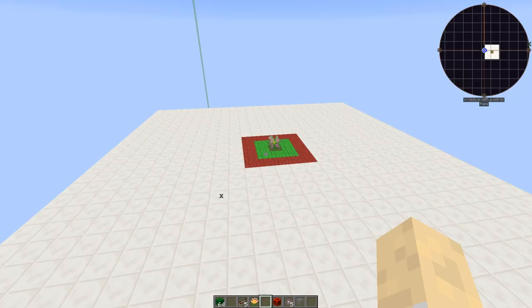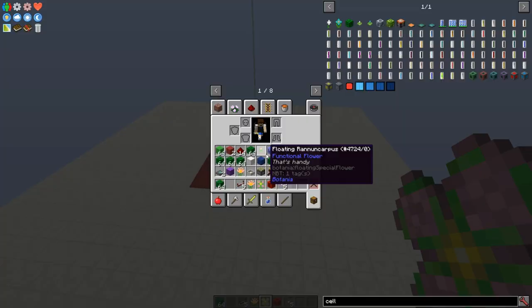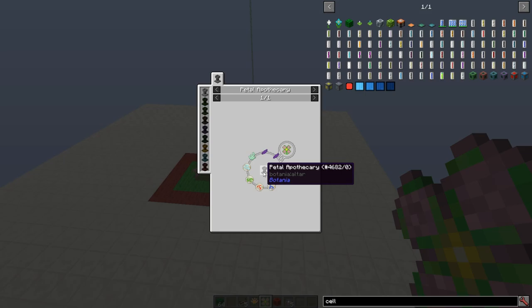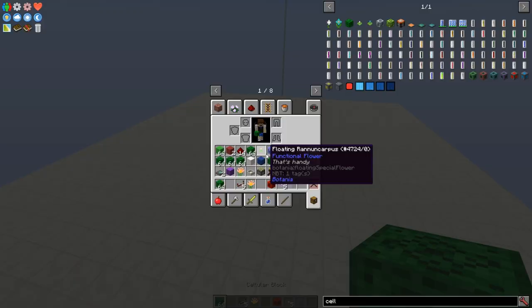The first thing I want to show you is what this game is. You need to have the Dandelion flower, which is made with a Gaia Spirit, a Rune of Air, a Rune of Earth, a Rune of Fire, a Rune of Water, a green petal, a lime petal, and two purple petals. This gives you the Dandelion, and it's all made in a Petal Apothecary. This flower doesn't do anything by itself — it needs a counterpart.